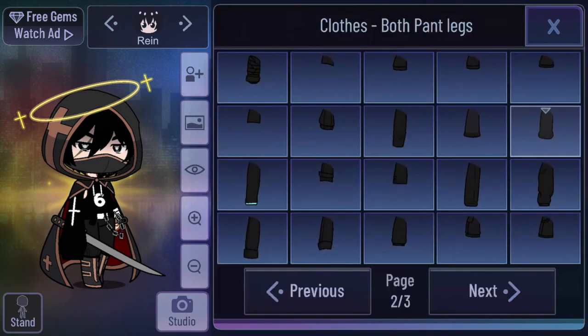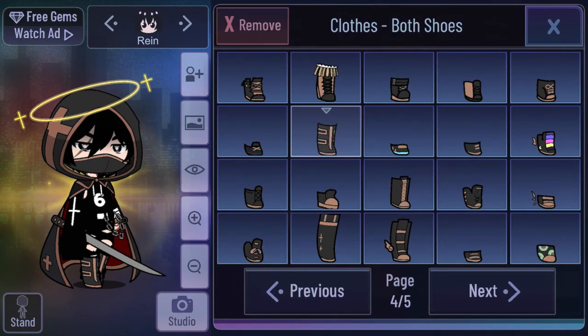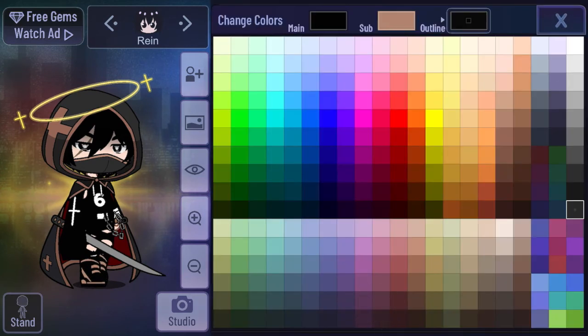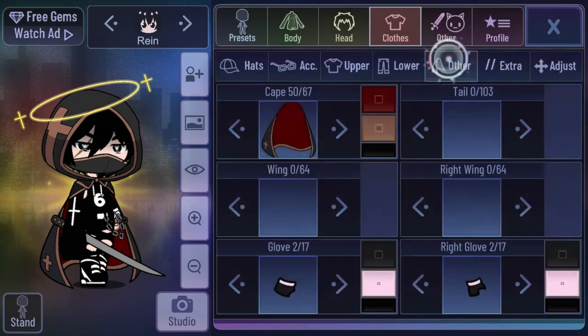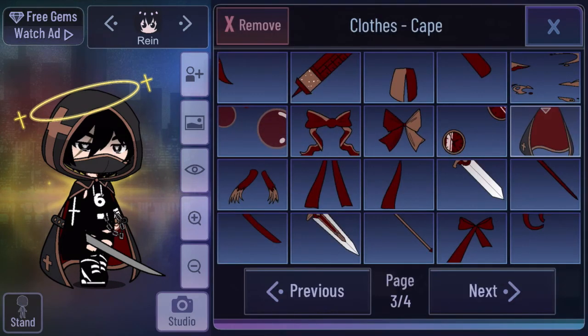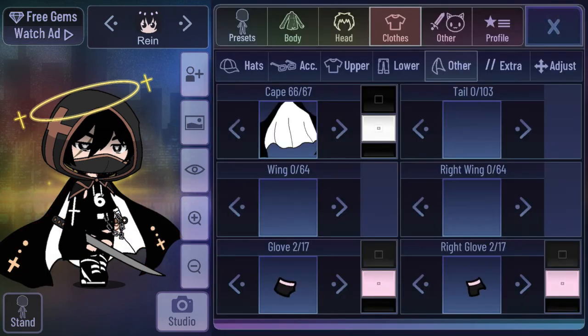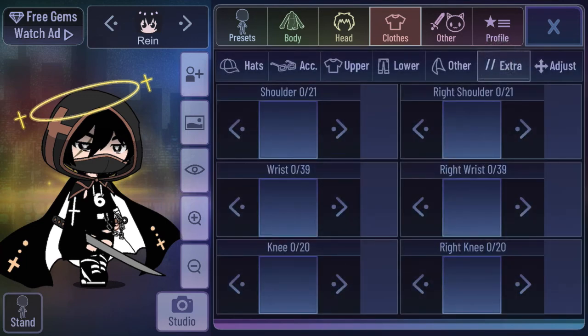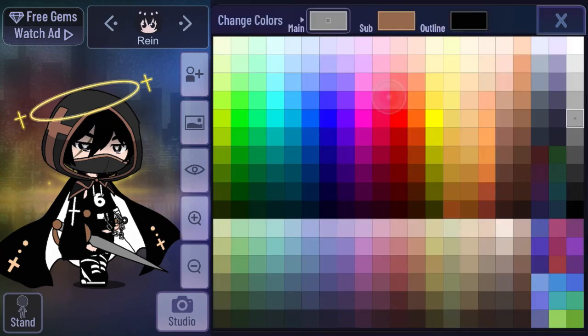I don't think I want a jacket. For the sleeves, these loose ones look kind of good — I'll make them white. For the belt, I'll add one and make it white. The belt chains I'll make gray because chains are gray. For the lower section, these ripped pants are nice — they'll just be black. The shoes look nice — black main with a white sub and black outline.